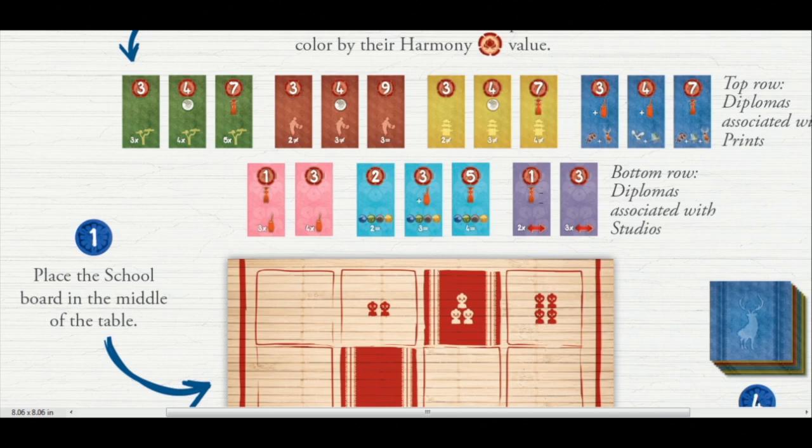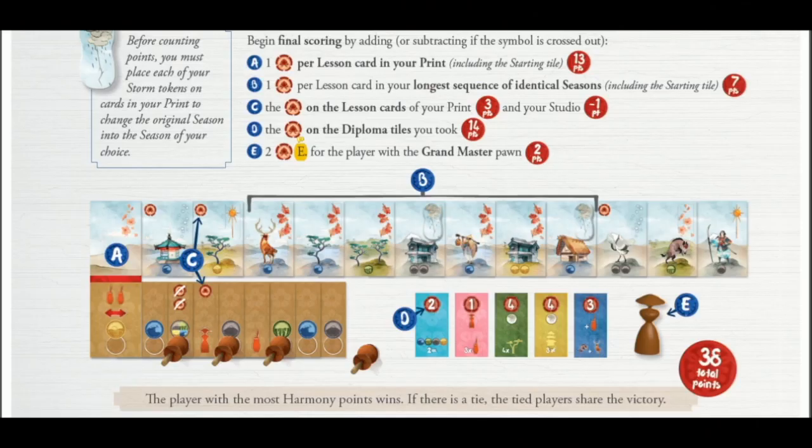The game ends as soon as anybody has 11 cards in their painting including the starting card, and then you do final scoring. At the top right of each painting is a season — summer, spring, winter, and fall. Some of them have a storm, which acts as a wild. Everyone counts up the largest consecutive season run they have; each of those is a point. You also get a point for every single card in your painting, add up your bonus points — some paintings and studio cards may remove points — and whoever has the most is the winner.